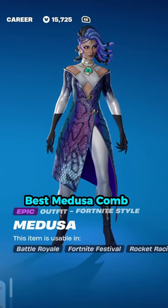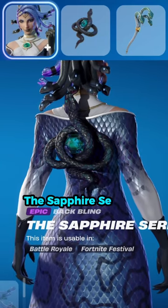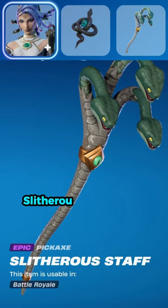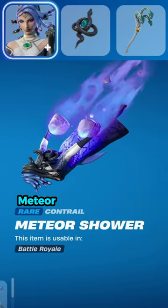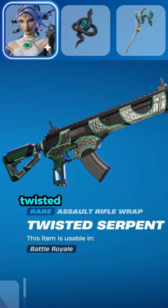Best Medusa Combos. Combo 1: Backbling Sapphire Serpent, Pickaxe Sliverous Staff, Glider Mander, Contrail Meteor Shower, Weapon Wrap Twisted Serpent.